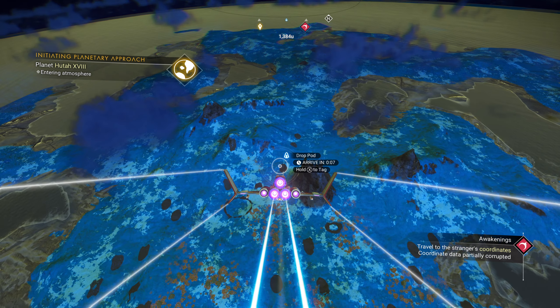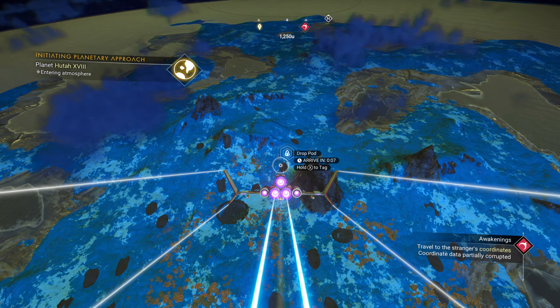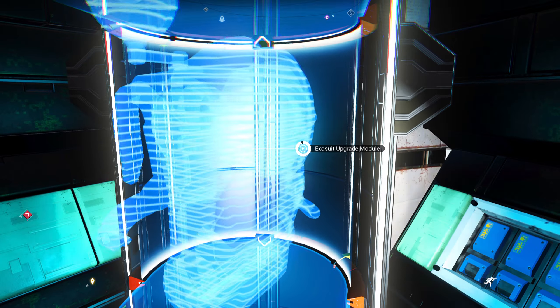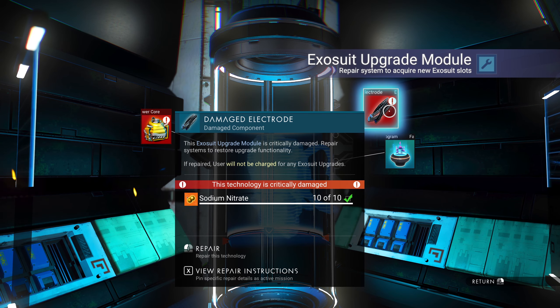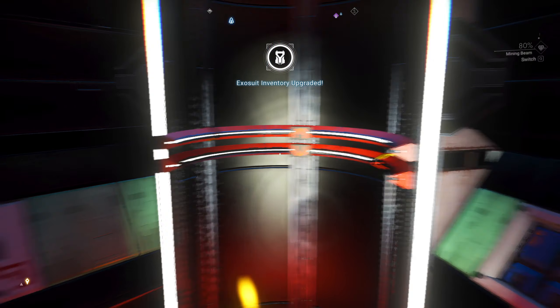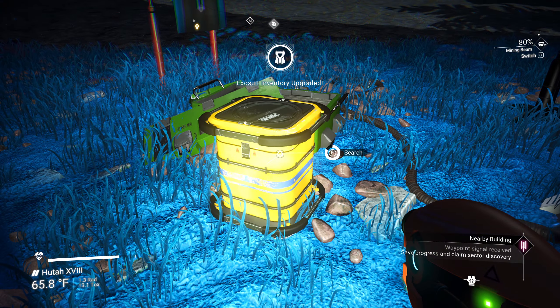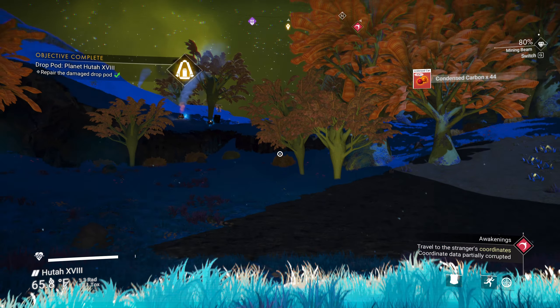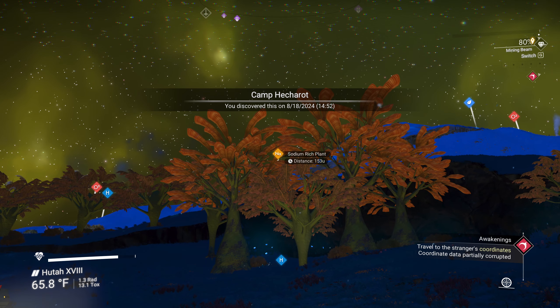Make sure you have lots of launch fuel — you're going to be taking off and landing quite a bit when you do these. We land, go through this process again: we have carbon nanotubes, sodium nitrate, and antimatter housing. We just add it right there for free.